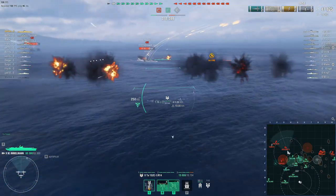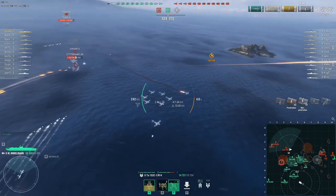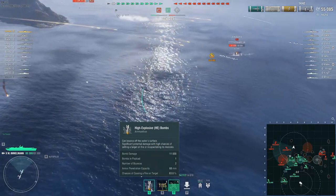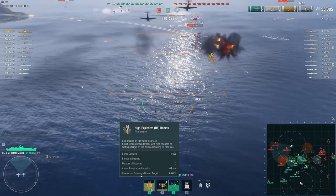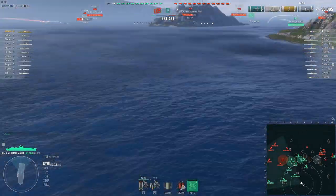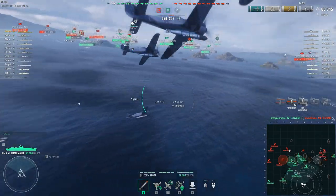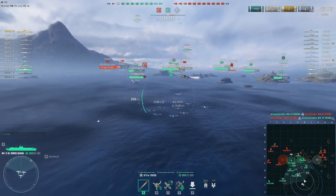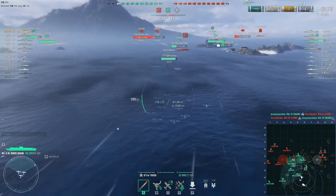It's probably not the most favorite of my carriers, but it has these really nice skip bombs — pretty unique in the game. These skip bombs jump towards the target to do damage, and looking at the stats, they have 11,000 alpha damage with 63% fire chance, which is slightly better than Midway. Instead of dive bombers that drop their payload, these skip bombers skip onto the target.